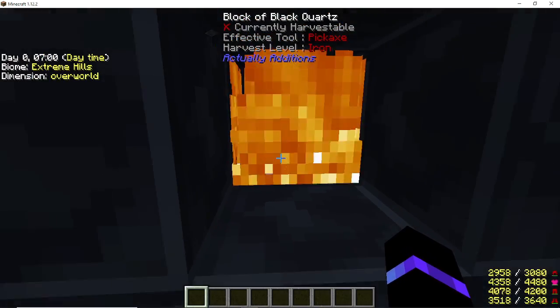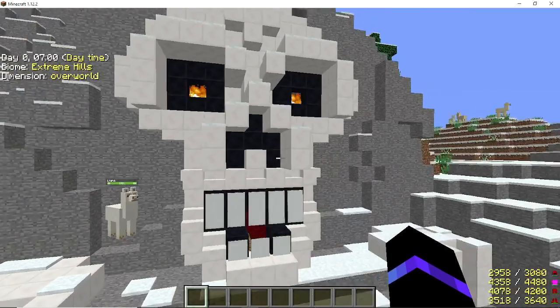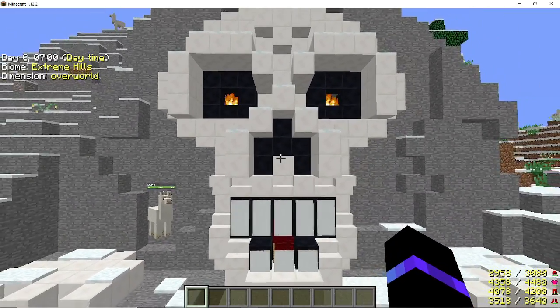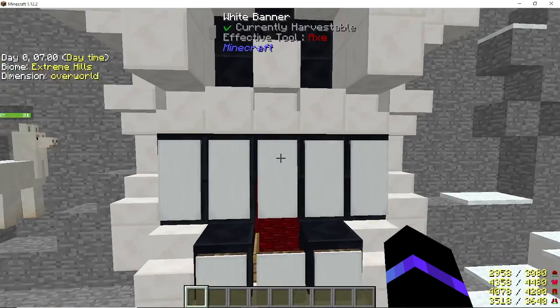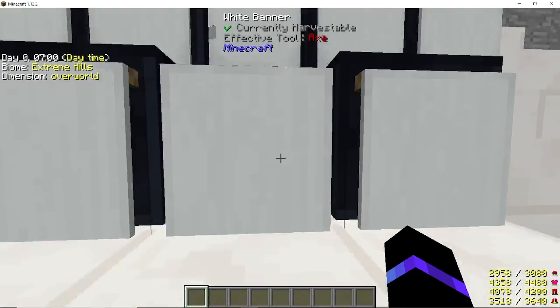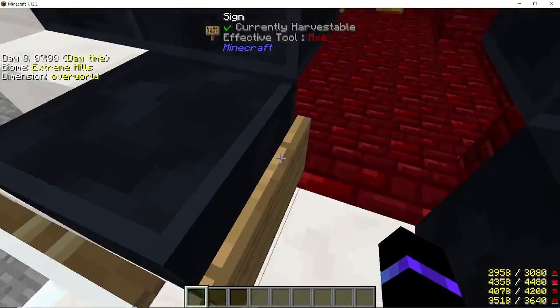I put netherrack in and lit it on fire so that the eyes are constantly burning — it looks creepier. Everything else is identical to what he did. The inside is a little bit different — we go in and he used red nether brick as well.